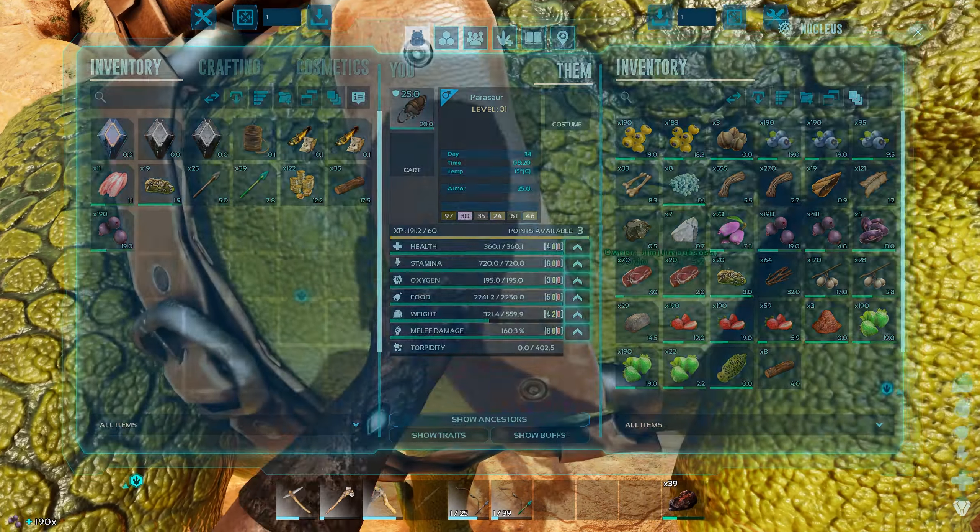I claimed these oviraptors yesterday. They only eat eggs and they'll pick up eggs, so they're going to be quite useful. I crafted an egg basket and got some fertilized eggs in there. There are loads of stuff we've only just touched on.